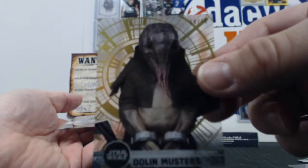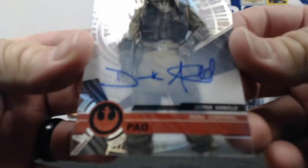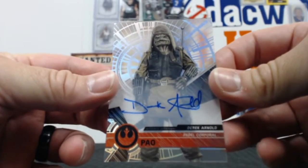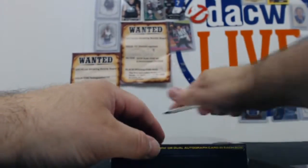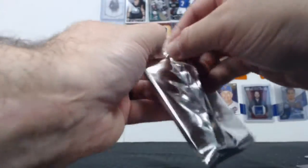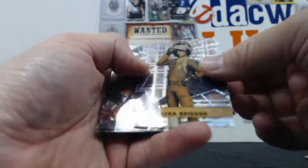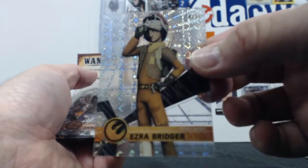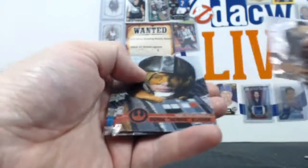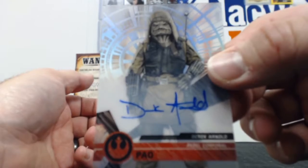There's a Musters out of 50 — 50 of 50 gold. And then a Derek Arnold, a Rebel Corporal. All right. Last one. I could open this all day long — gladly open it all day long. Ezra Bridger out of 99. And then you got Sergeant Mellish out of 50, and then another Powell. So we ended on a double auto.